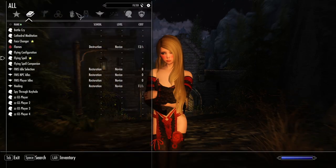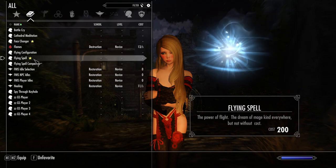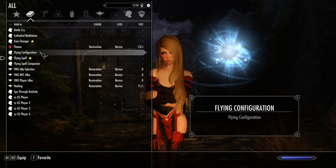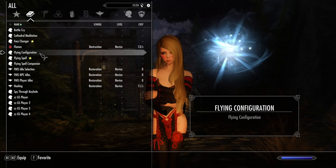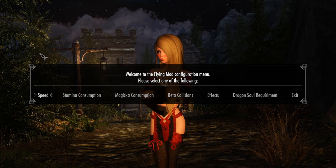Now press P to go to your power menu, and here you're going to see the three spells: the Flying Spell, one for your companion, and one to configure. Before we fly, let's go to the configuration first. Activate your power. Here you can set the speed, the stamina consumption, magicka, collisions, effects, or Dragon Soul requirements.